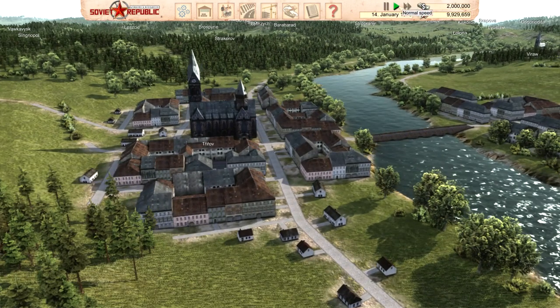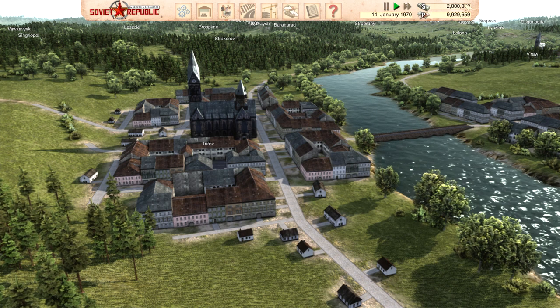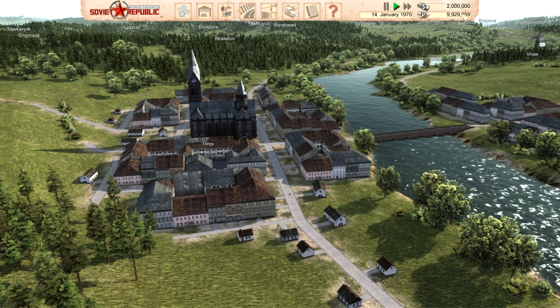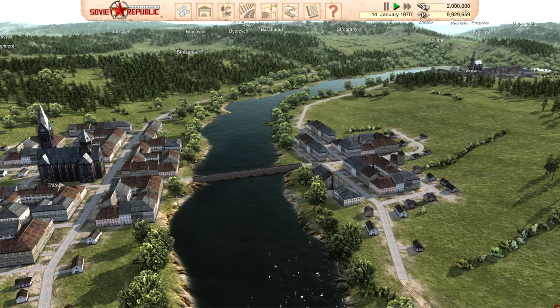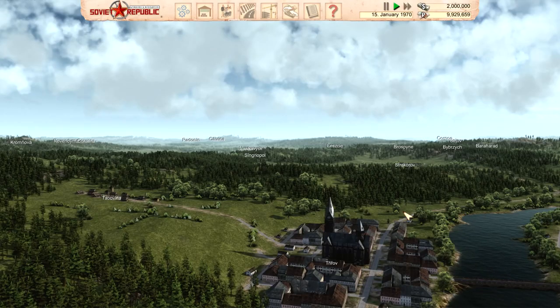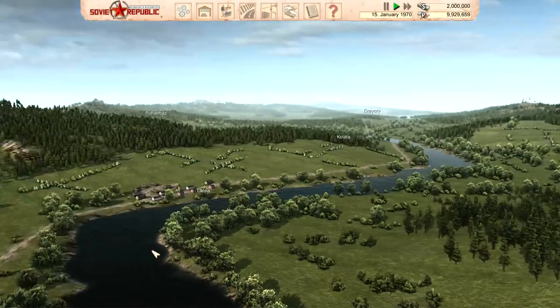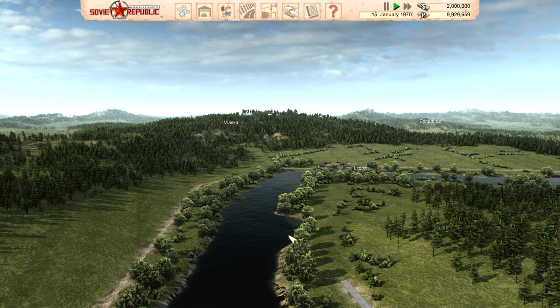Up here you have your time controls — pause, normal speed, and faster speed — and your dollar and ruble balances. There are pop-ups for new vehicles and events like fires. I hope this first episode allowed you to get acquainted with the UI. The next episode will talk about terraforming and ways to do it cheaply prior to building your town. If you enjoyed this, hit the like button, subscribe, leave a comment, and I'll see you next time.